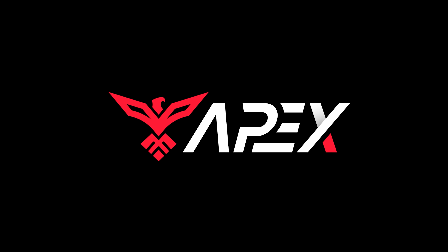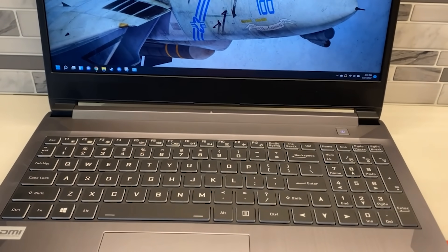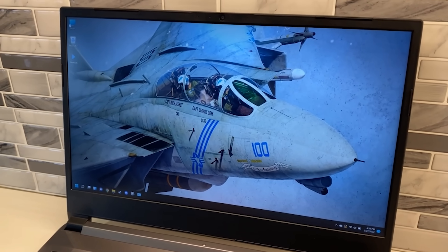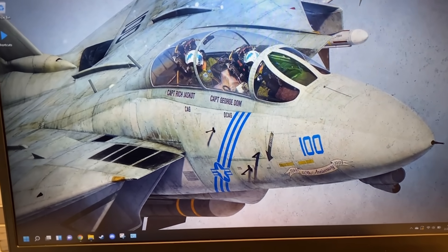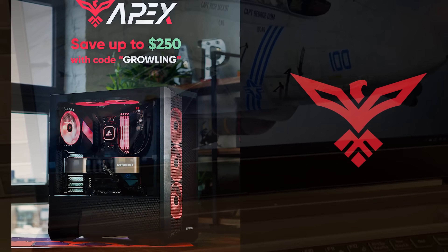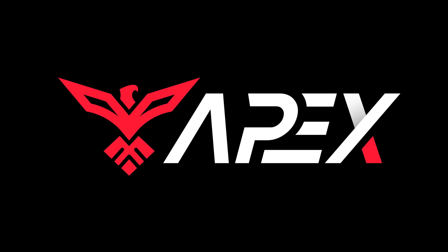If you're watching these videos and you want to get into DCS, definitely check out Apex Gaming PCs — this is where I got my laptop and I'm super happy with it. They have the Affirm program which allows you to pay month to month so it doesn't hurt your wallet too badly. Check out the links below to make your own custom PC that fits your budget. Big thank you to Apex Gaming PCs.